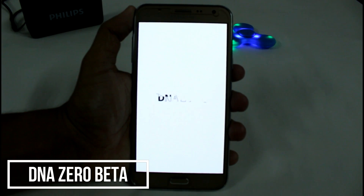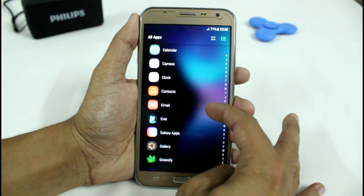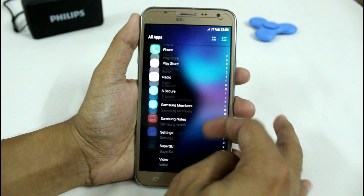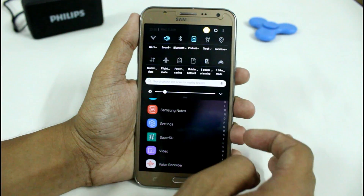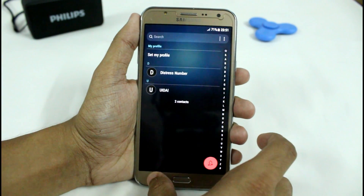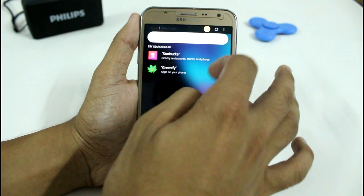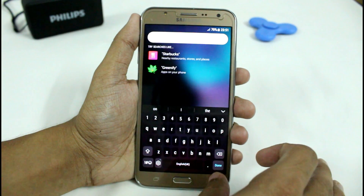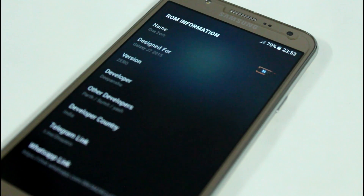First, we have DNA Zero Beta ROM. It has new settings, new boot animations, and we have applied the DNA black theme. It has various toggles, less bloatware apps, speed and tweak options for performance, and various other features. All the links and zip files for additional add-ons are available in the description. We have added some new black wallpapers to save battery, fixed transparent notification panels in version 2, added three 4G icons, and various other features. This is the newest build on the XDA site.